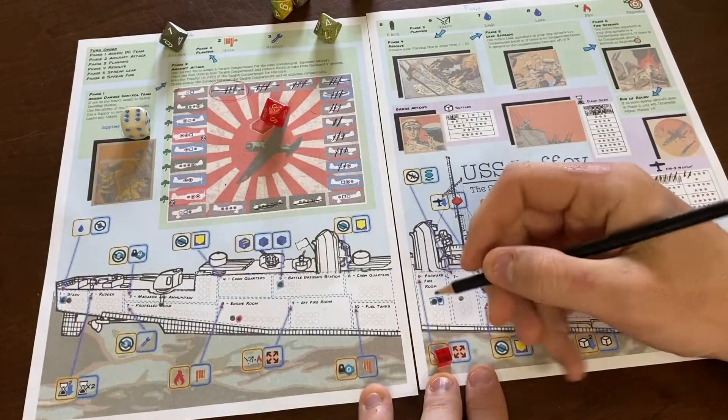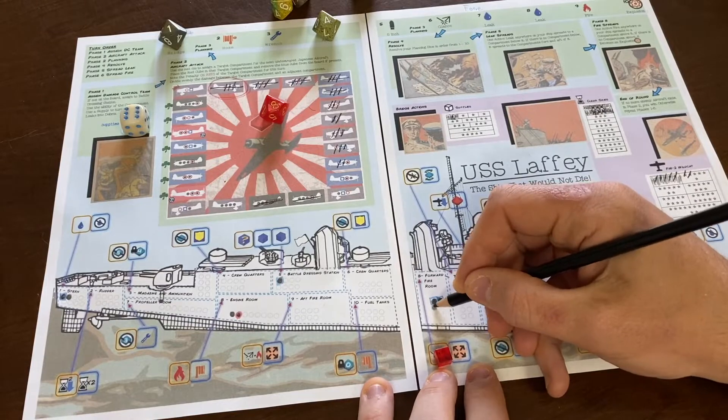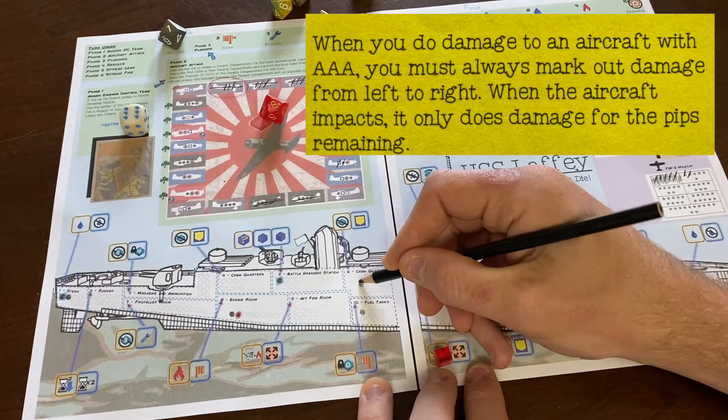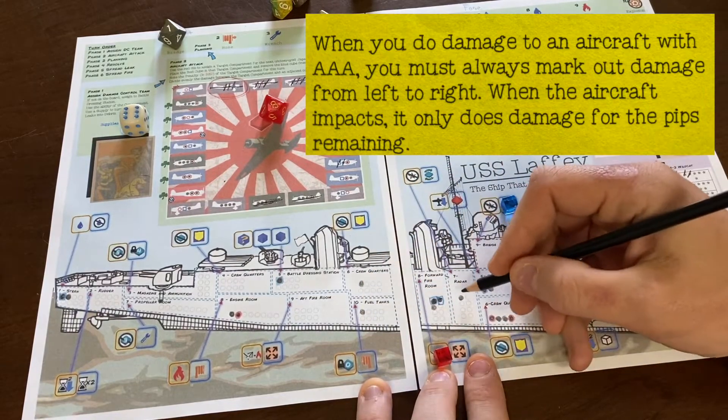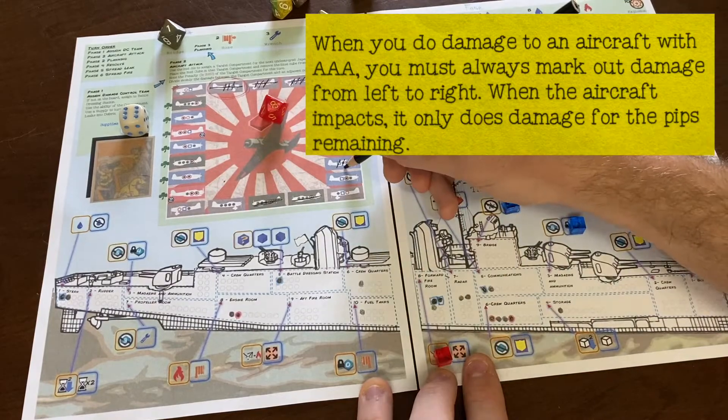Then, one at a time, the attacking aircraft transfers its remaining health slash damage symbols to the Laffey. This is a World War II historical game and these are Japanese airplanes, so as you might expect, when that plane transfers its remaining damage, it's crossed off and dies.